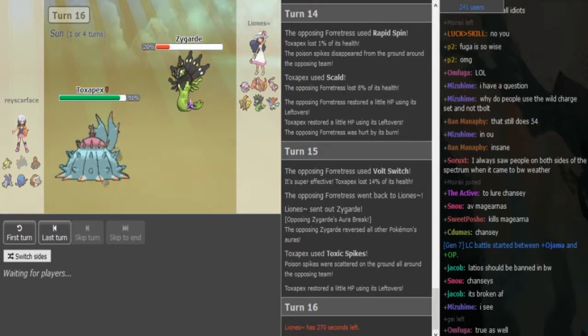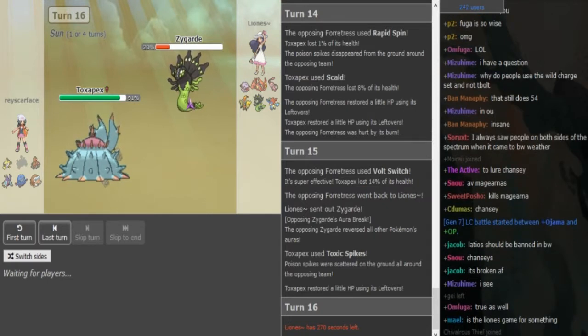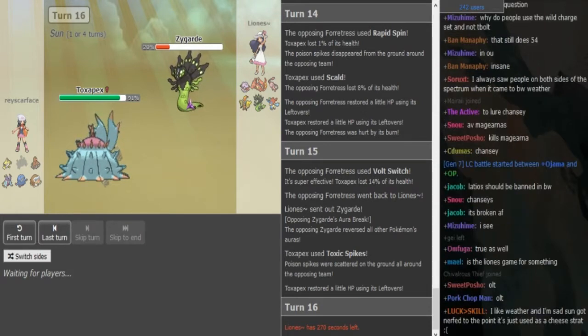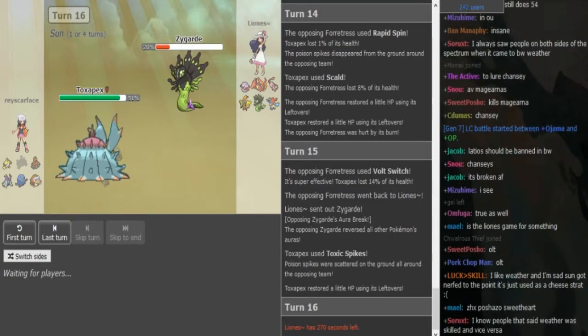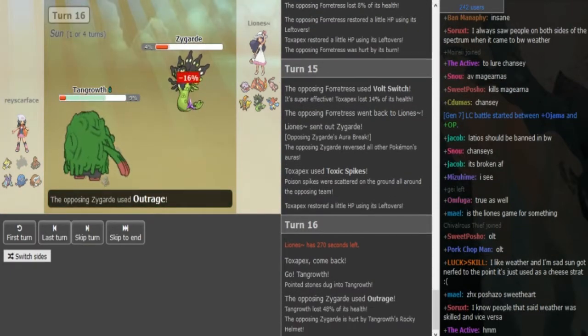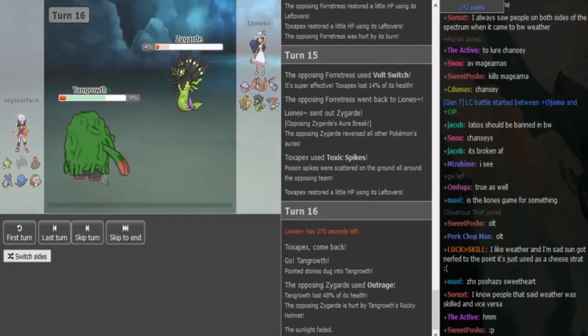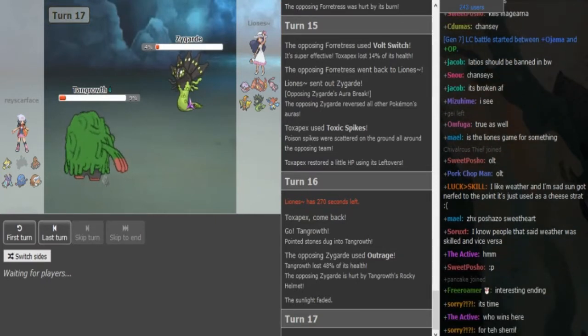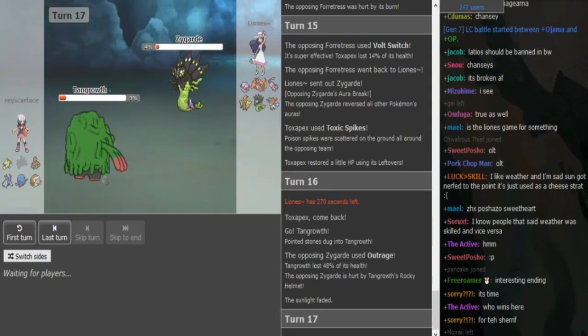This time he might go for Outrage, because the Tangrowth is in 2HKO range. And even if Ray goes into Jirachi, it still has to take a good chunk. And that's Lyonis' best way of putting offensive pressure on Ray. There's the Tangrowth, and there's the Outrage. Bob lives on 9%, so we will see if Ray is gonna sack his Tangrowth. Tangrowth would be nice for physical Coco, but he still has a Mamo and a Dugtrio, so it's not the end of the world for Ray. And if it's Jirachi offensive, it would take a lot from Outrage, so you might not want to let Jirachi take a hit.